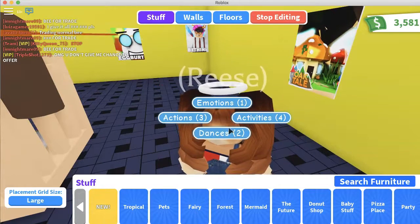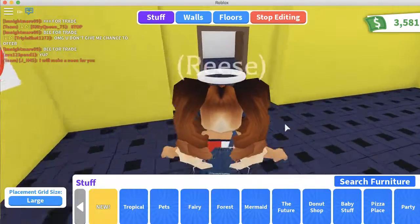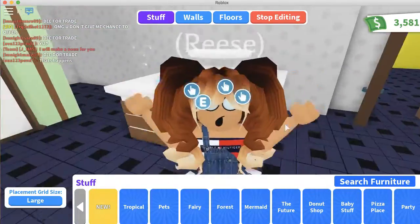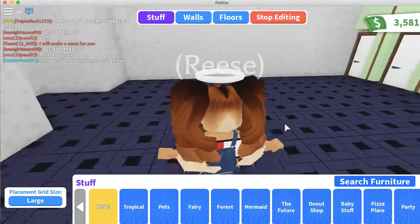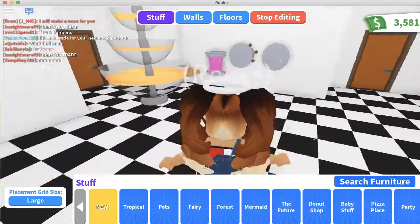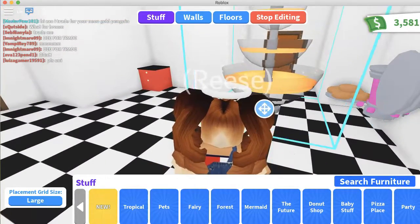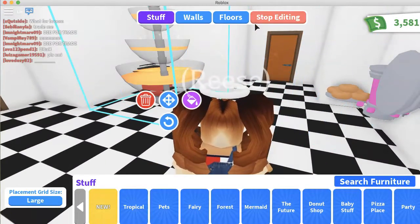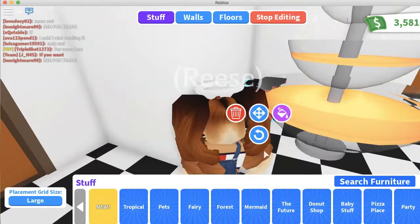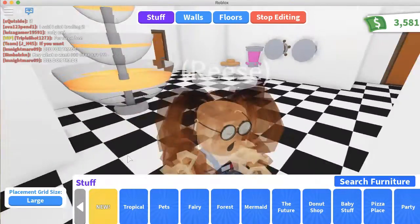If you want to know how to do this hack, go ahead and leave a like — if you really want to know, smash the like button right now. This is like the hot tub. I seriously don't know why we have that many bathrooms — we don't need that many bathrooms. Let's try to move this again. We'll move the cabinet — we don't really need that right now. There you go, cute right?